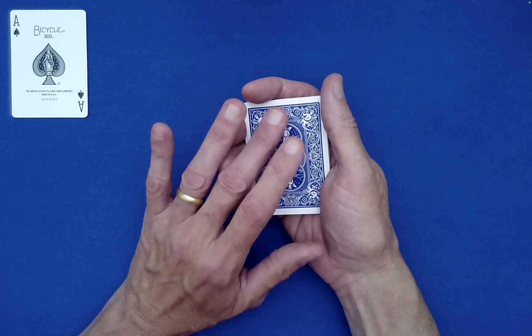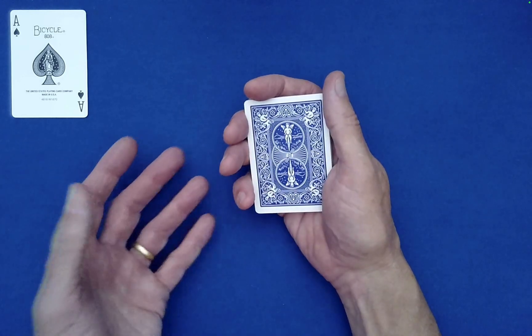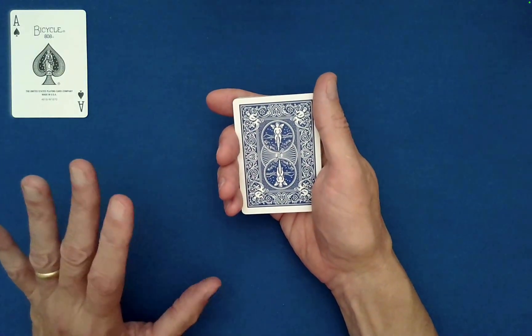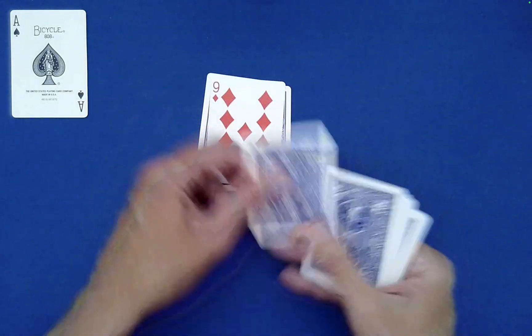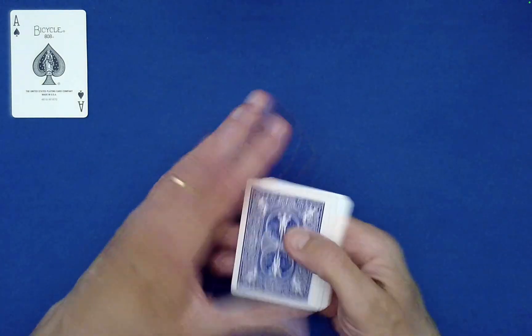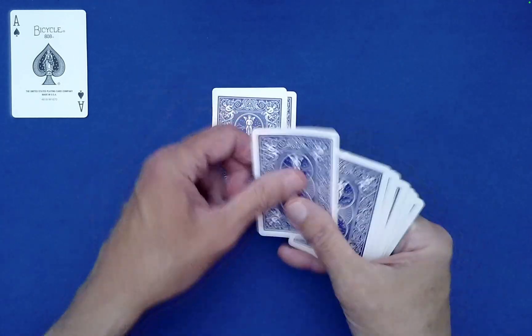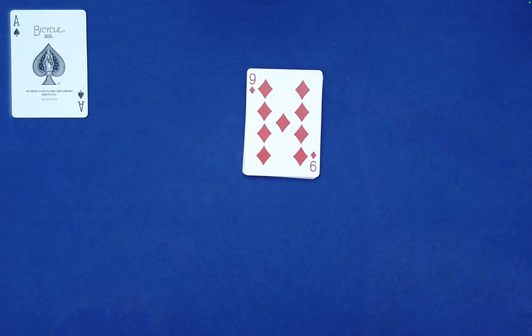Technically, the spectator could even lie about the identity of their card and it will still come to the top. So the Nine of Diamonds was the spectator's card this time: N-I-N-E, O-F, D-I-A-M-O-N-D-S — and it will bring their card to the top, guaranteed.